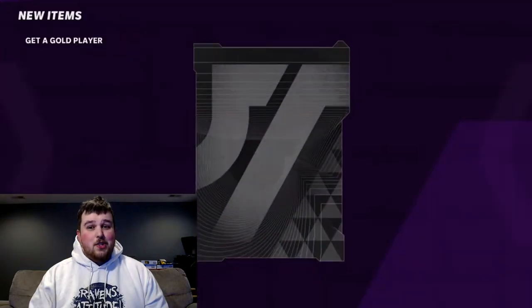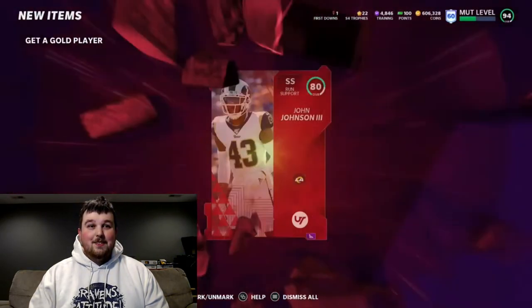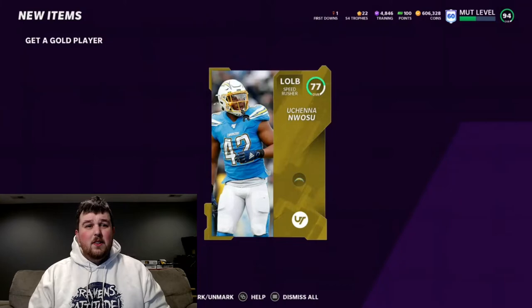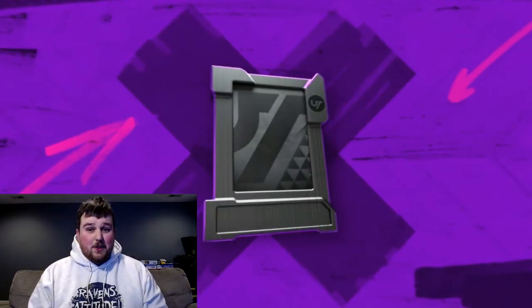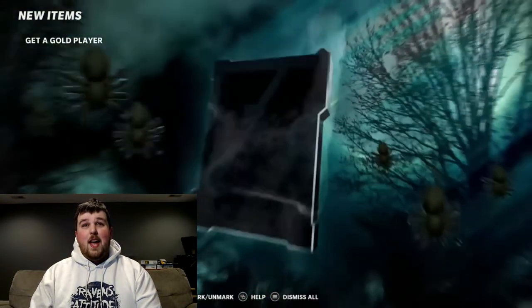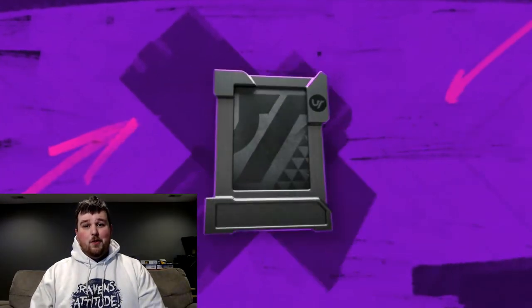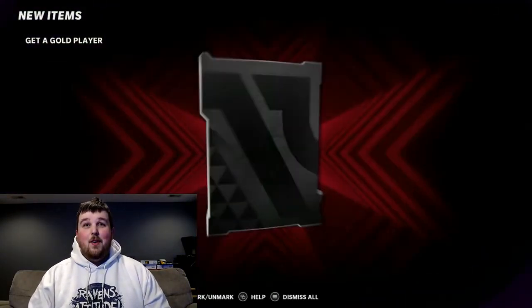Byron Jones is coming soon — just not yet, he'll show up. We get a legend: 92 London Fletcher. That's our third 90-plus pull, which is pretty solid — a bunch of 89s in there too. We're moving and grooving; we're perfectly okay with where we're sitting right now.